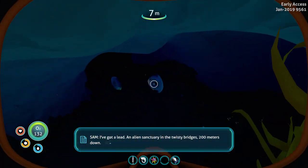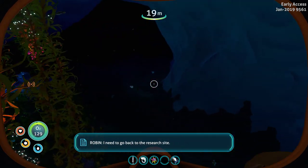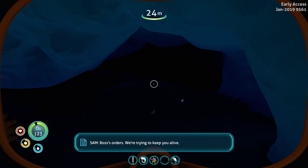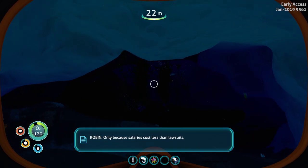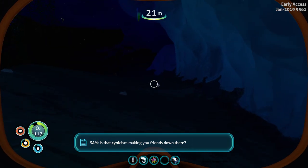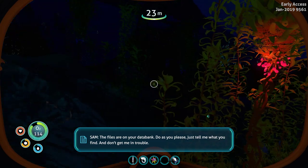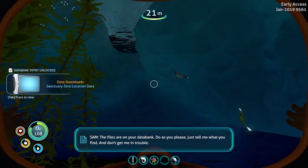I need to go back to the research site. Can't let you — boss's orders. We're trying to keep you alive. Only because salaries cost less than lawsuits. Is that cynicism making you friends down there? Sure — they're just not human. The files are on your databank, do as you please, just tell me what you find. And don't get me into trouble.